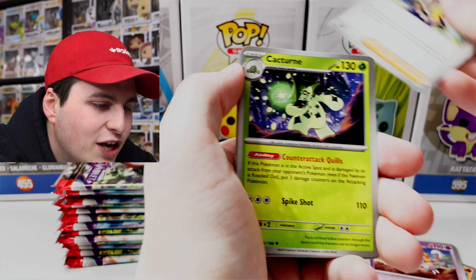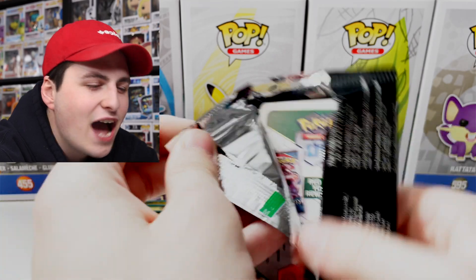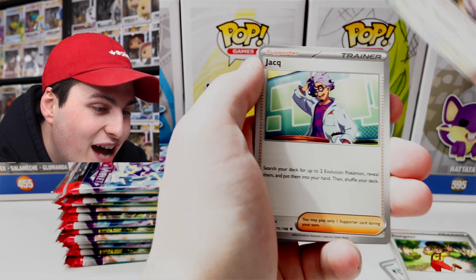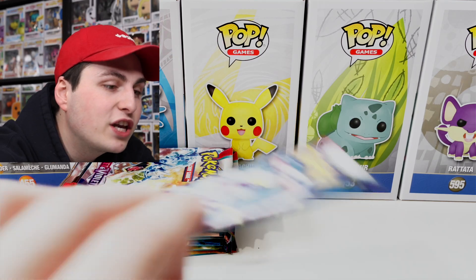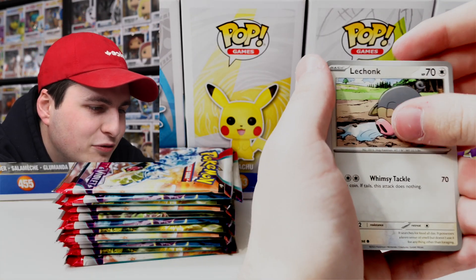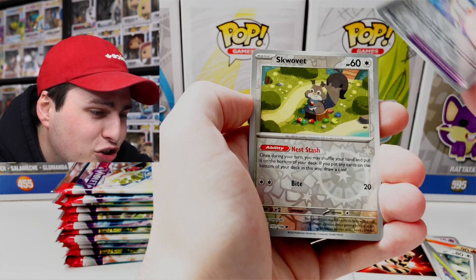We've got Nymble — first time I've got a Rosphartra — Arvin, Cacturne, Fidough, Rare Candy, and Professor's Research. Now we are back to the starters and I have a feeling we're probably gonna pull a starter from the starter pack. If we do I think you guys should like the video! We've got Slowpoke, Watchog, Zangoose, Croagunk, Youngster, Blissey — come on, a starter! — Switch, Armarouge, and Dondozo.